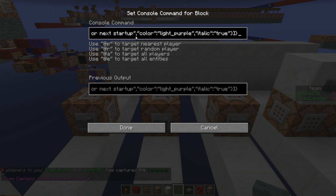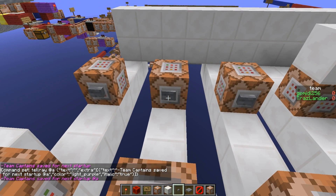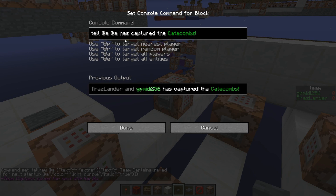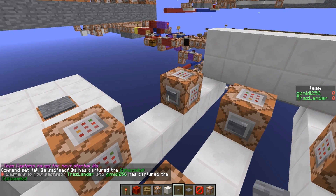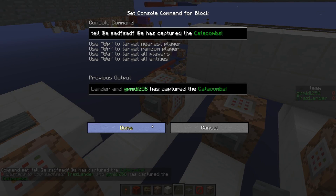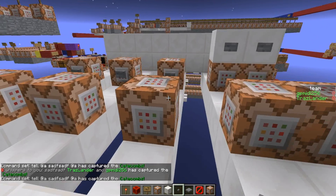As far as I know, unless there's some trick I'm missing, if I add a selector in a tellraw command it just says the selector literally — it doesn't say the player name like it does in a whispers command. So that's why I'm using whispers, but there are some other tricks you can actually do which are really rather cool.